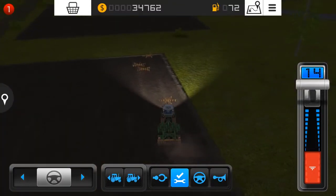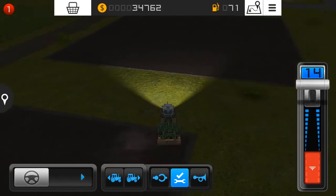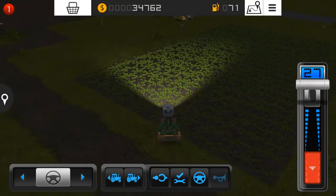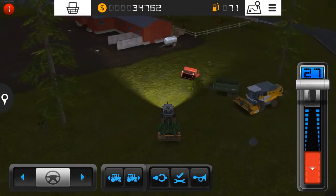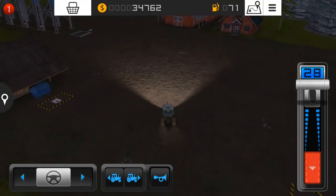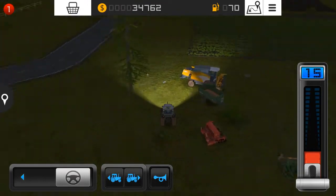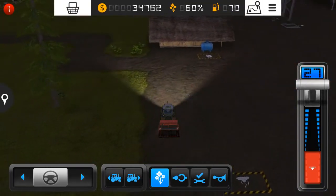We've almost done cultivating here. Meanwhile the canola field is in its early growing stage. We also need to fertilize this field before planting anything in the second field. Let's see if we have a fertilizer spreader. I'll park this thing here. I don't think we have a fertilizer spreader and I'm not going to purchase a new one, so let's start planting wheat in the second field.